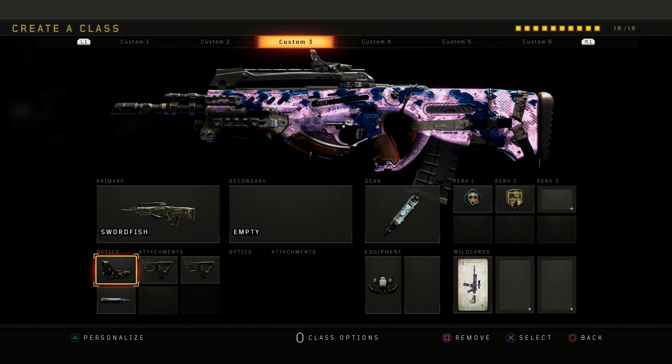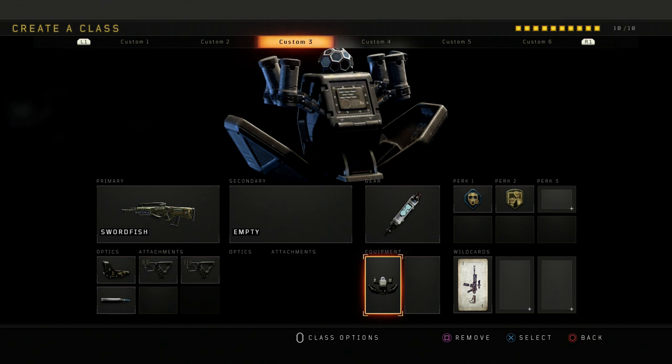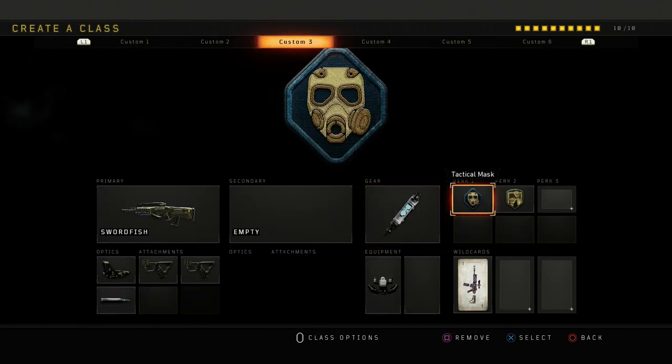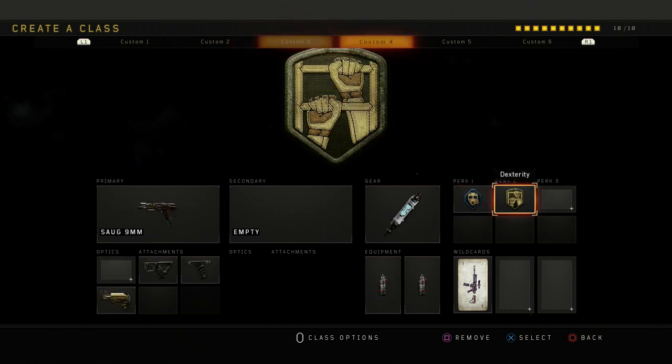I got the Swordfish — this gun is elite, it kills so quickly. Even before the update it was pretty good, but now it's even better; I think they increased the ADS speed. I got reflex, double quick draw, and FMJ. FMJ is really good because you can wall bang different surfaces. I also got stim shot and trophy system. The trophy system actually gives you 25 points when it destroys enemy projectiles, so it helps you build towards your streaks too.